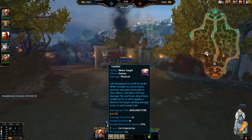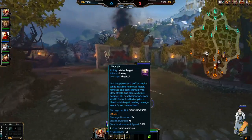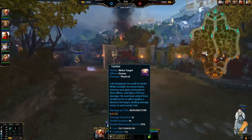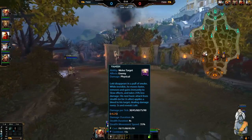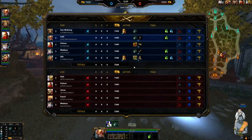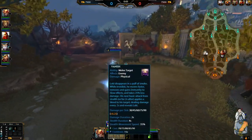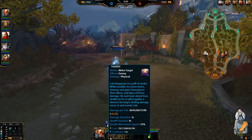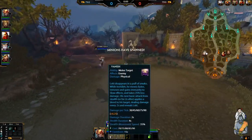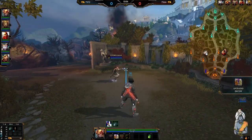The first ability is Vanish - it's pretty simplistic. You turn invisible and stay invisible for four seconds, you get a mobility increase, and you're immune to slow effects. When you come out of Vanish, your next auto attack applies a tick DoT damage. You generally want to put one point in this early - the cooldown doesn't lower as you rank it up, just the damage increases.